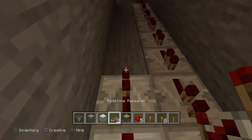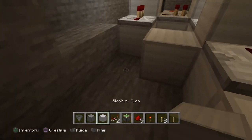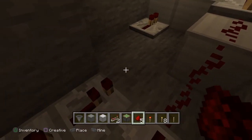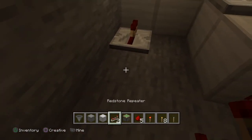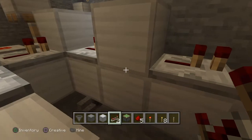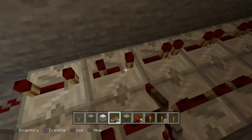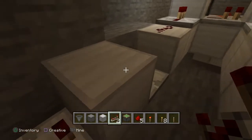Now we need to bring that pulse back so it forms a clock. We need to get the energy back to the start. Let's do full delay on all these. You can do a hopper clock if you want, but we're going to keep this as simple as possible and just run a line of repeaters. I'll try not to get into too much redstone engineering in this video.